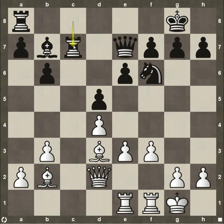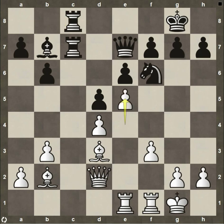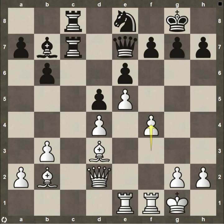After rook to c7, Blackburne has to continue his game plan, doubling rooks on the c-file with rook to c8 to attack on the queenside. White pushes forward with pawn to e4. Rook to c8, and then pawn to e5 — trying to blow up the board as much as possible. The knight is forced to move to e8, and then pawn to f4. It's all in now — there's no way to come back from this, as Zukertort pushes all his pawns forward.